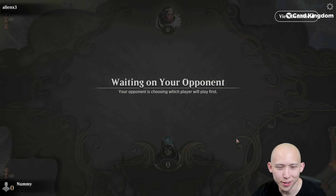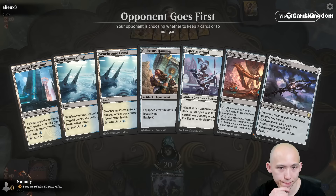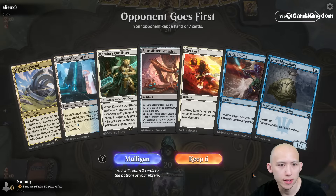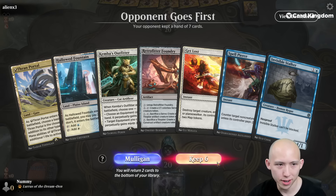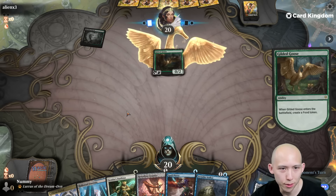We finally lost a die roll. That does not appear to be good enough to keep. Shove it down to six. Do we try to high roll and go to five, or do we just try to draw equipment? I'm going to lose the creature interaction. Gilded Goose — all right, a new deck we have not seen yet.